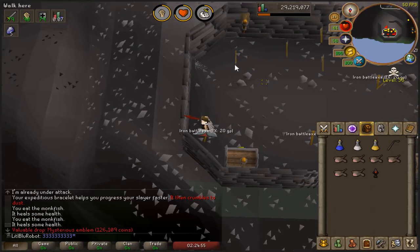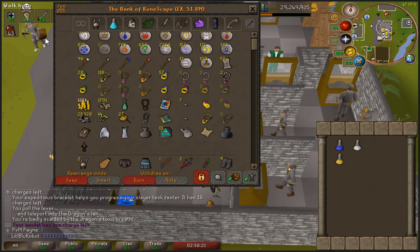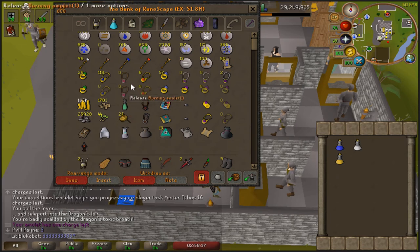And that is 5 more to go. I'm getting close. I've run out of burning amulets as you can see, and I've currently got a lesser demons task. It's super awkward to get back there if I can't just teleport to the lava maze. Since I've still got 5 more of these to go, I'm going to be needing a lot of burning amulets, so I'm going to go spend some time on that now.